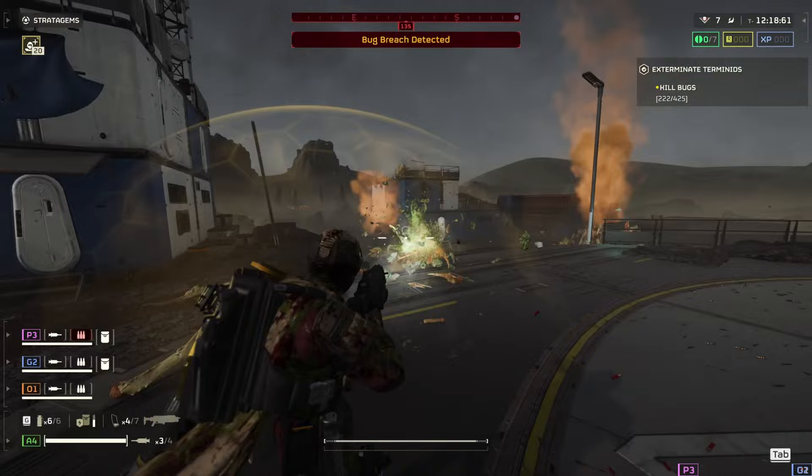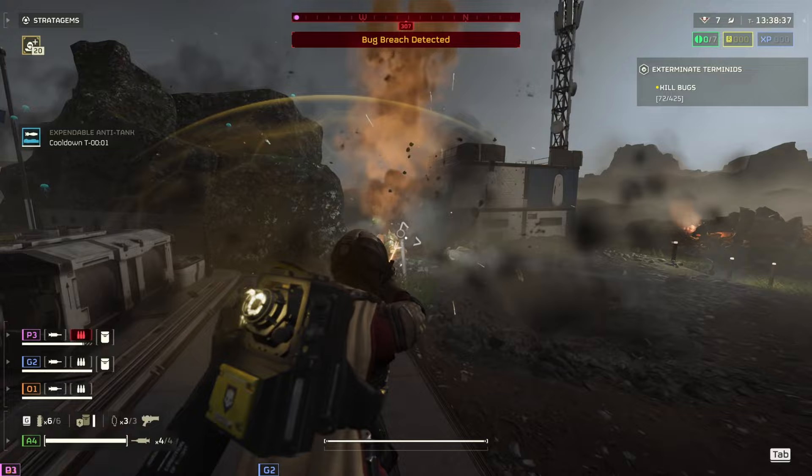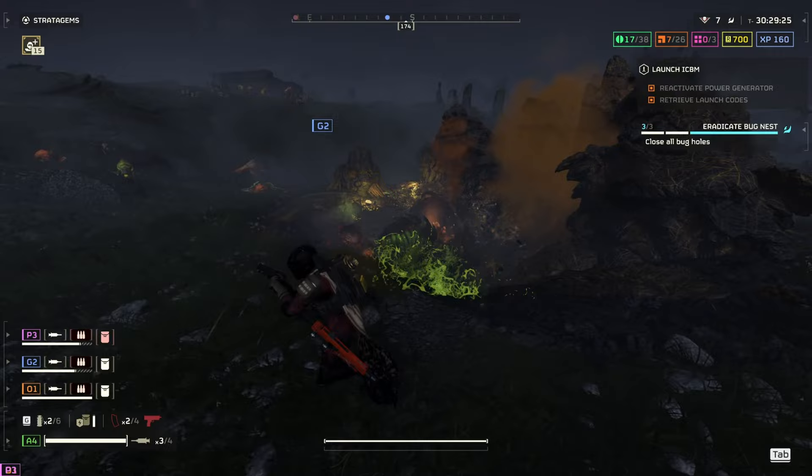For secondaries, the P-19 is always a good choice, but if you have the new Warbond, the LAS-7 Dagger is also an excellent choice. The LAS-7 is a laser gun that's really good at mob clearing, so it's very viable as a primary weapon at times. Either option is fine — they both do their jobs, and if you're in a pinch and need to kill an enemy really quickly, both are great options.